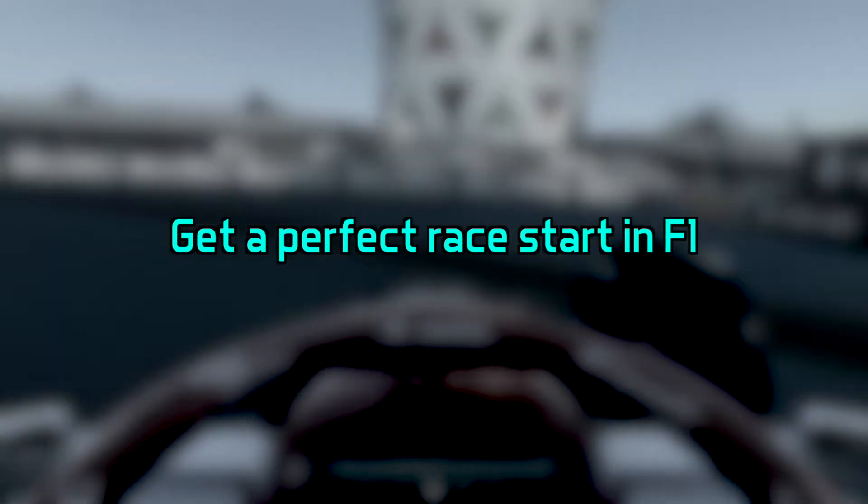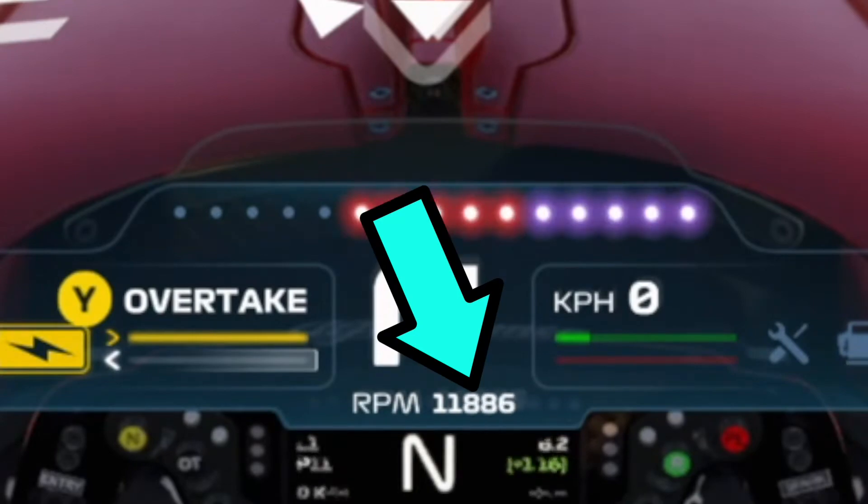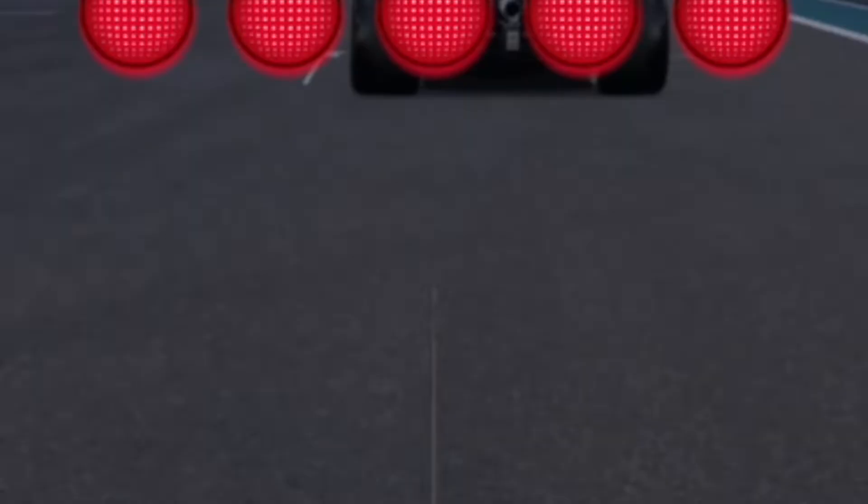Get a perfect race start in F1 22. Hold down the clutch and get the revs to about 11,000 RPM and watch the lights.